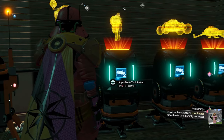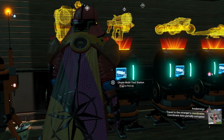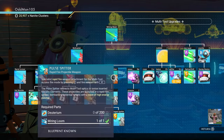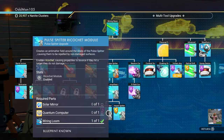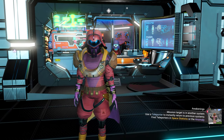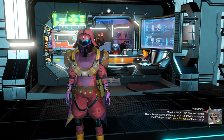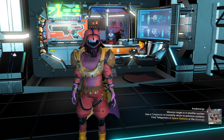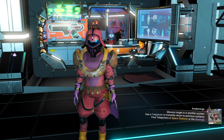Also, if you've unlocked it during the Utopia Expedition, then you can visit your Utopia multi-tool station and purchase the Pulse Spitter and all three of its blueprints there as well. So after procuring both the Pulse Spitter weapon and its blueprints, you'll need to purchase the S-Class and X-Class upgrades for the Pulse Spitter. Let's start with the S-Class upgrades.